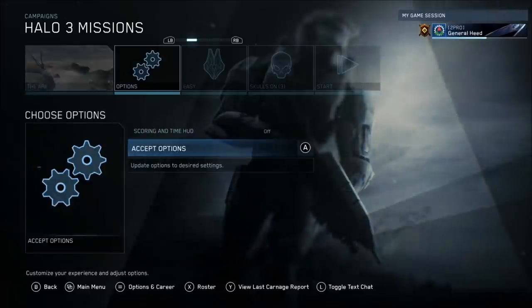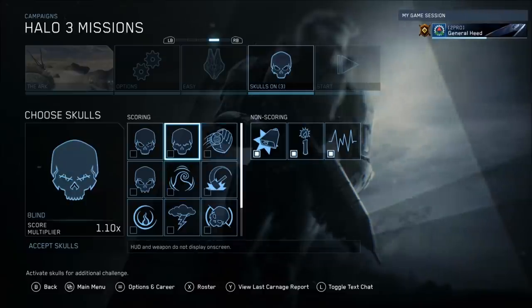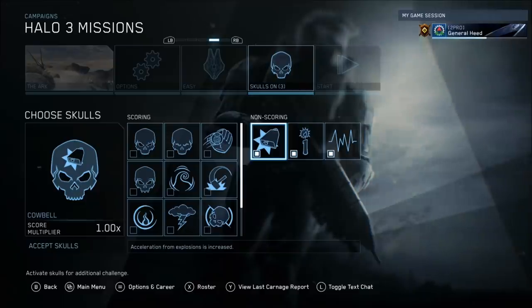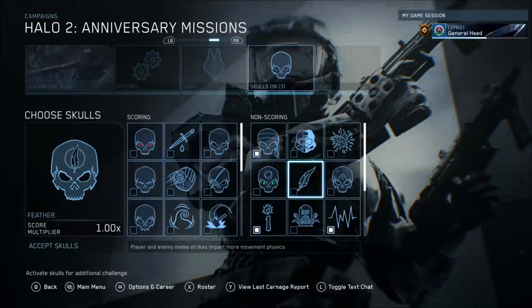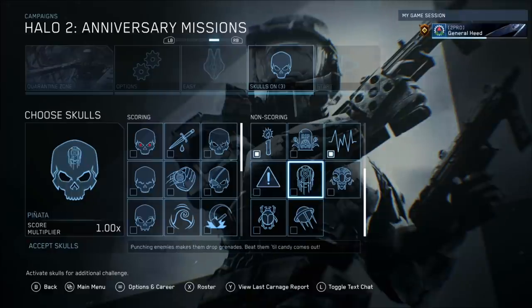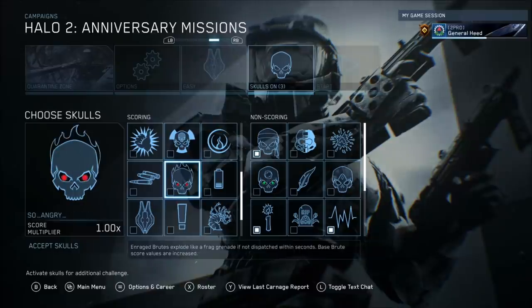Back in the day, when Halo 3 launched on MCC it launched with the exact same set of skulls it had on OG Halo 3 — the Xbox 360 version. No new skulls added. We saw Cowbell and some other fun skulls, but Halo 2 Anniversary on MCC got a lot of really fun and useful skulls, such as the Bandana skull and the Scarab skull. There was so much you could do with those. But while Halo 2 got a lot of new skulls, and later even Halo CE, Halo 3 really got nothing — until now.